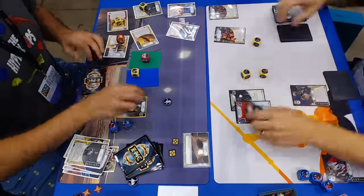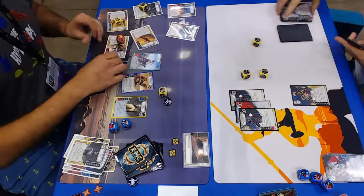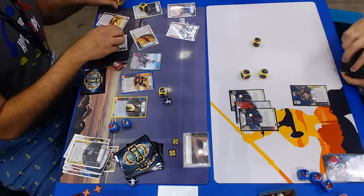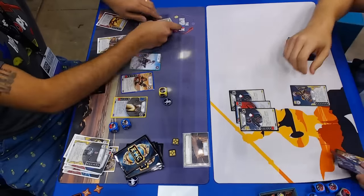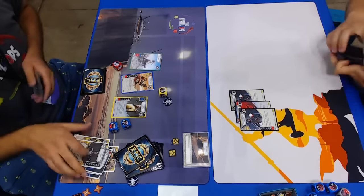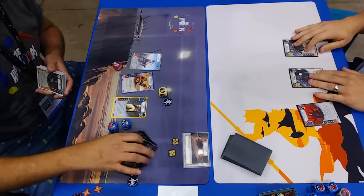Jordan got game one, for sure. So that means Nick is going to get to choose the battlefield going into his next game. We'll go to game two. Obviously, that was a really great opening for Jordan — he got way ahead really early. He did 11 damage in half of round one. That's pretty insane. 11 damage from any deck on turn one is aggressive, even if it was indirect.